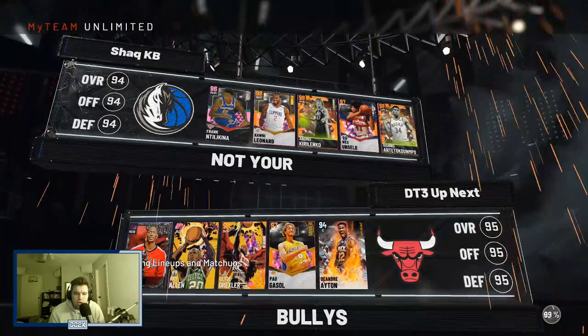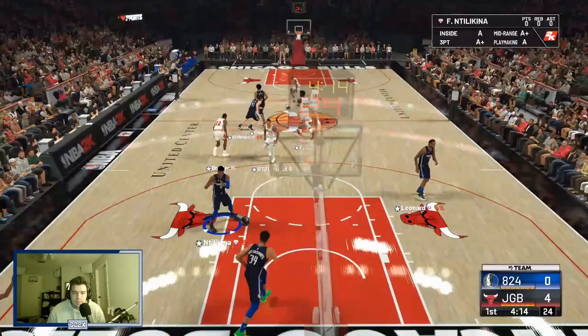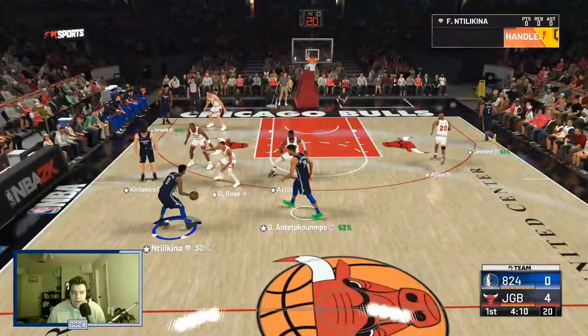Hopping into this unlimited game, we are matched up against Derrick Rose, Ray Allen, Clyde Drexler, Pau Gasol, and DeAndre Ayton. Not a bad team, not a great team. Let's see what Frank Ntilikina can do.